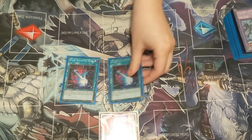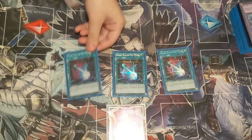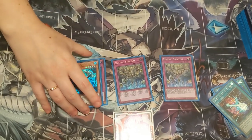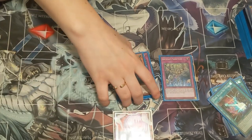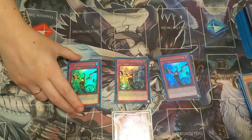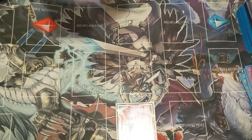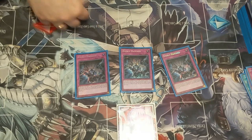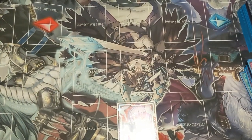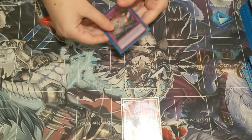Now onto my side deck. I play 3 Dark Ruler No More — incredible against Pendulums, Thunder, and it's one of the key cards you have to play against some decks nowadays. 3 Artifact Sanctum plus a Scythe — if you're forced to go first this will help stun for a turn and allow you to do what you need. 3 Infinite Impermanence — if you need to side out Phantasma because they don't use Spells, I usually go to this. 3 Evenly Matched — incredible card, needs to be played by everybody. And 2 Red Reboot against any of those weird Guru decks, Draco decks, or strange ones you could potentially see.